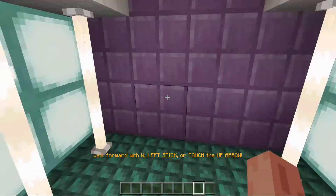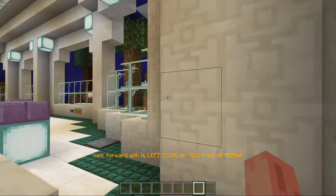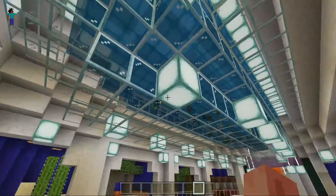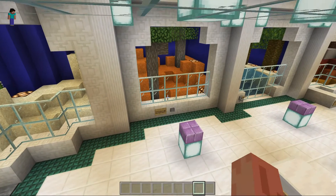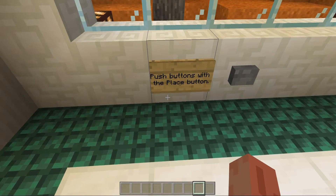So, you'll spawn right here and you'll have to get out of here. But first, there's a fish tank above you so you can see all the fish. Push the button with the place button.